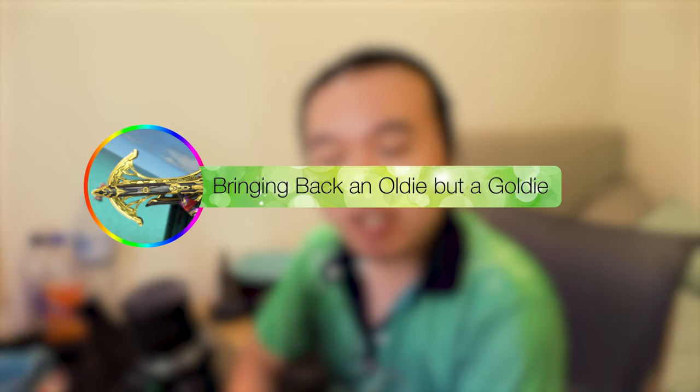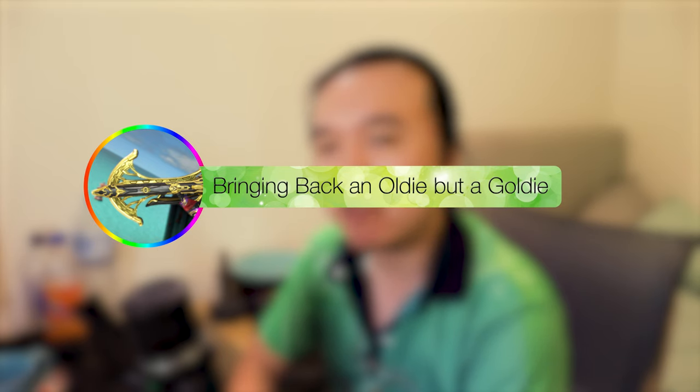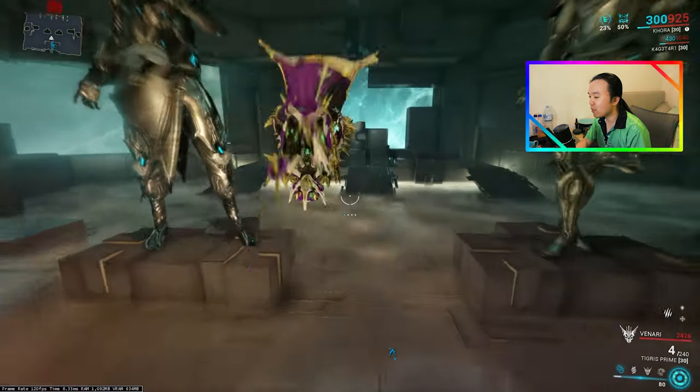Barricketeer brought along a brand new mod called Prime Ammo Stock, and I was really thinking about which weapon would benefit most from it, but I think I found an answer. Here we are in the Simulacrum with Korra, and we've got ourselves an oldie but a goodie in the form of Tigress Prime.